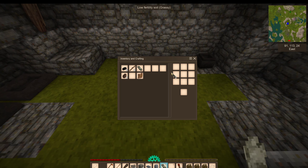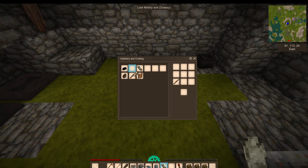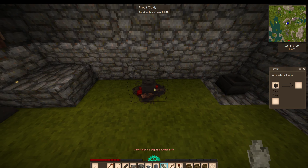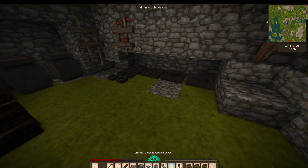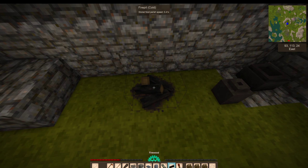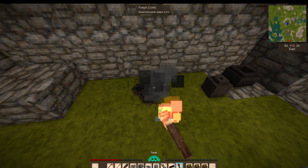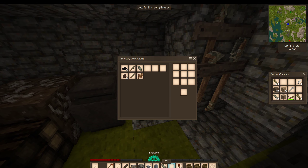There are the knives that we need. I'm also going to make us a decent number of torches, since we're going to be going underground today - or that is the hope at least. So let's go ahead and get all of this made into torches.